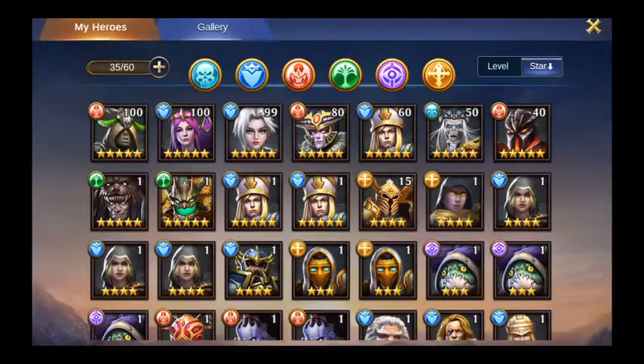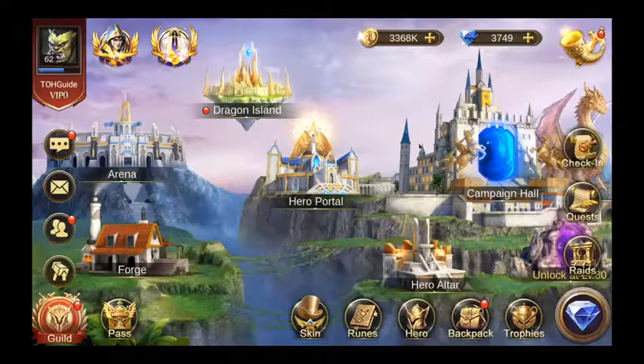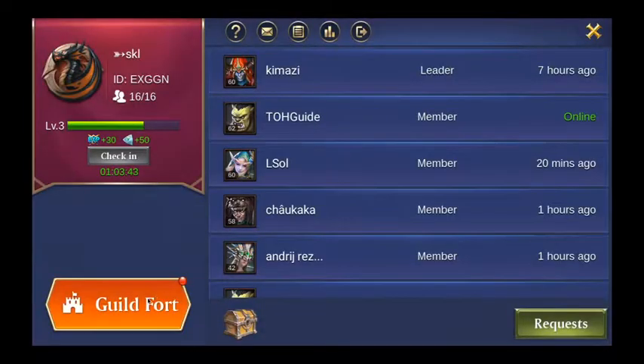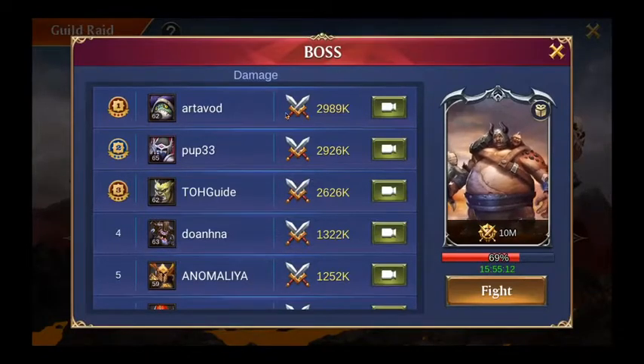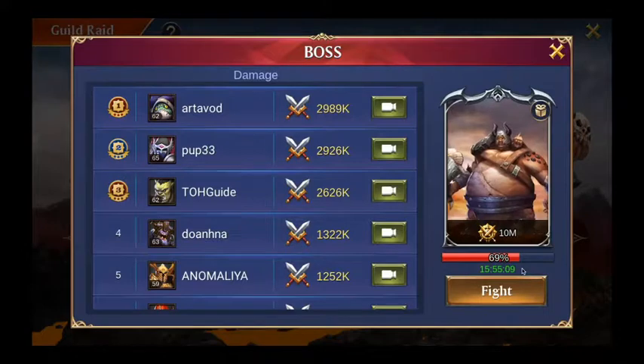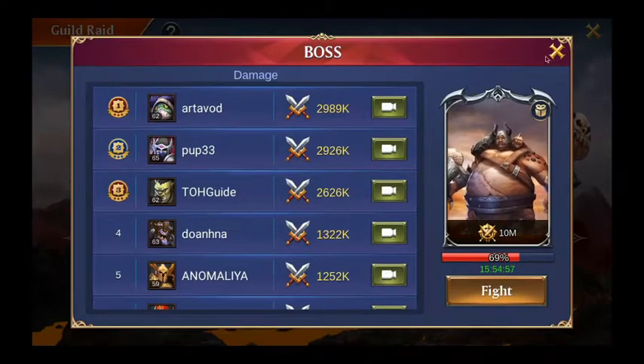Welcome to this short video. I want to show you how to do the guild raid. Every 16 hours you have a reset on the guild raid fights. The first fight is going to be free, the second fight is going to be free as well — it will say zero crystals as a cost. Then it starts actually costing crystals, so the third fight is going to be 40 crystals.